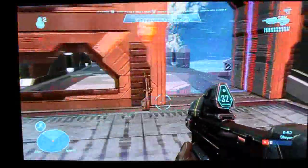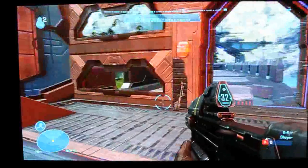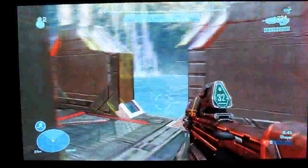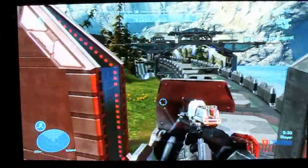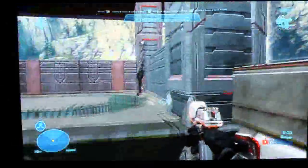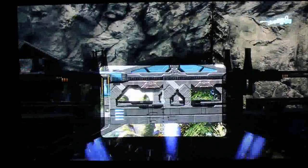All four spawns are here inside the base. I've got a DMR right here, assault rifle here. Come up to the second floor and we've got a needle rifle, and a machine gun that looks down the alley here, and another Magnum. And up top we have a sniper rifle, so you can look over at the other base where there's a snipe as well. We have rockets here in the middle, a gravity hammer, and a shotgun right there, also in the middle.